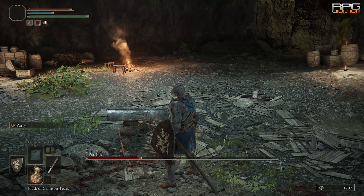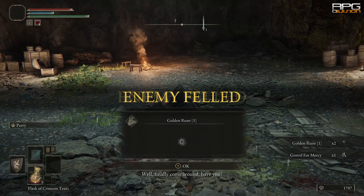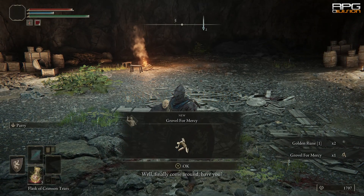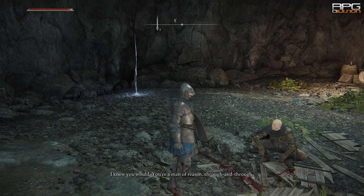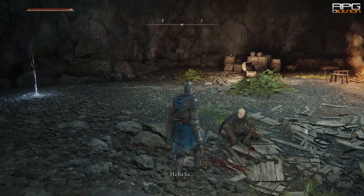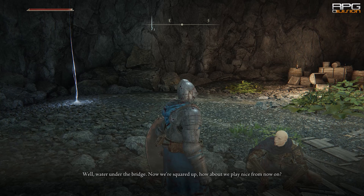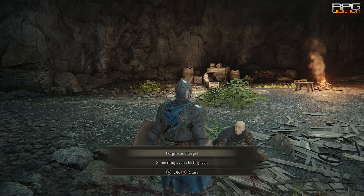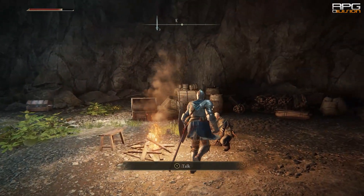Defeat him but don't kill him if you want his quest to progress. He's going to beg for his life - stop attacking. Exit the cave and then enter it again and get to Patches again. After that, his shop is going to be open and you can purchase stuff like Stonesword Key, cookbook, and some other stuff. That's just a few of probably many good reasons to keep Patches alive.